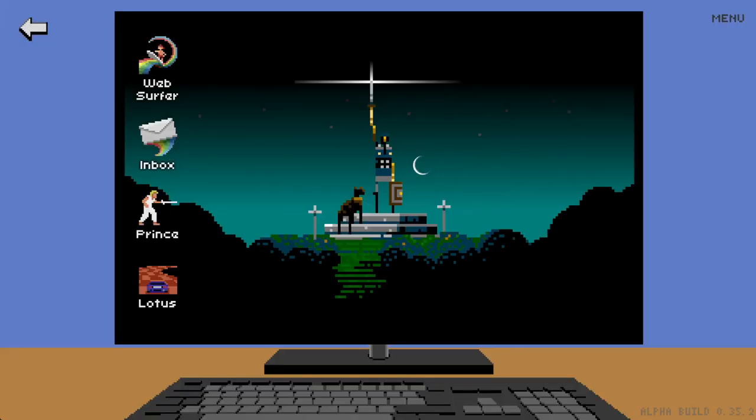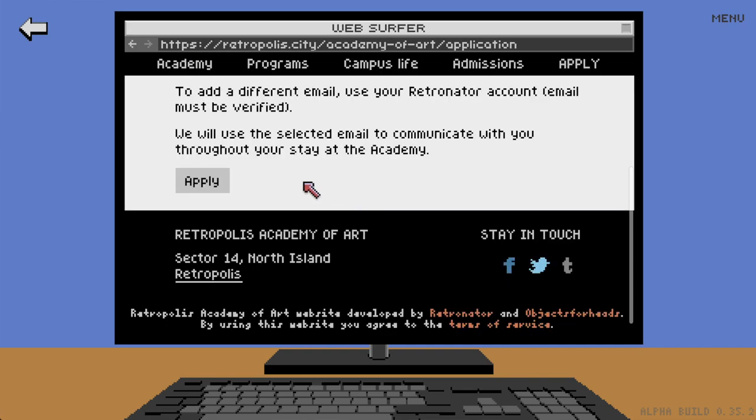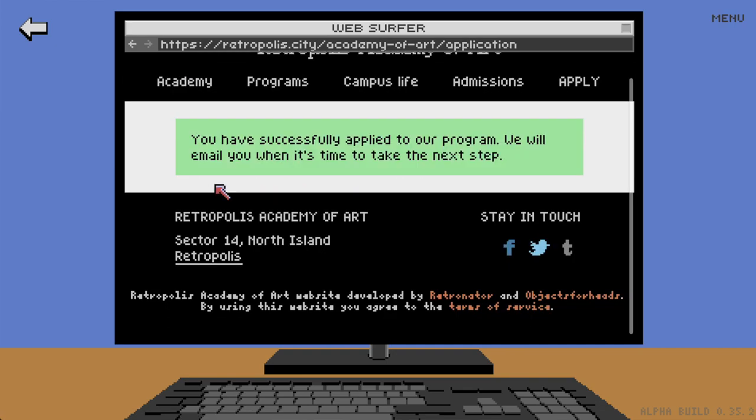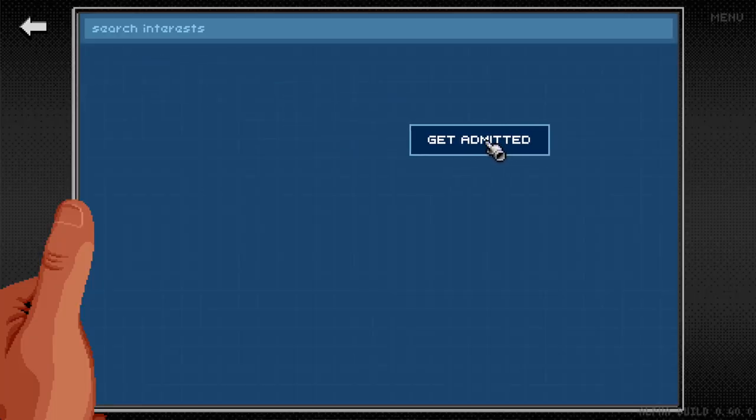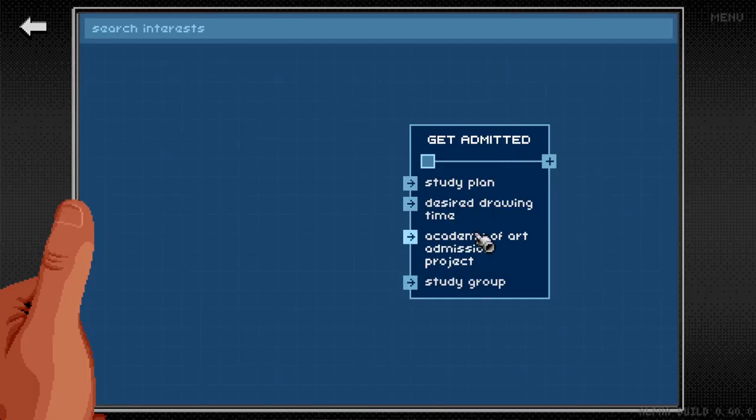When you start a new game of Pixel Art Academy, your goal is to get admitted to Retropolis Academy of Art. To do that, you fill in your application, get your Pixel Boy, and now you have to complete an admission project.